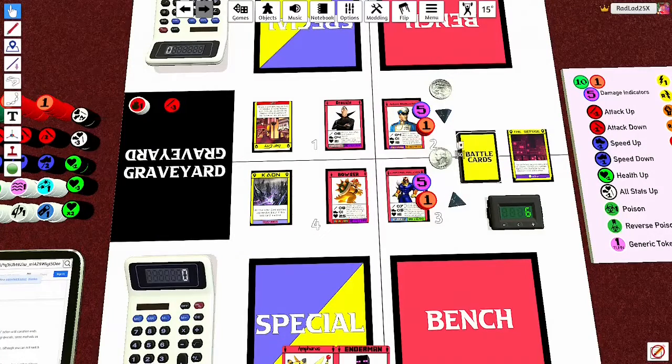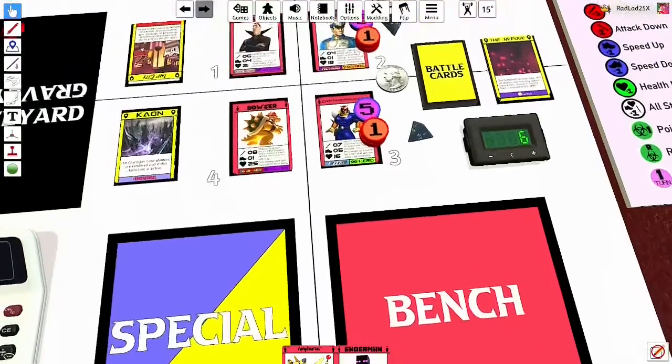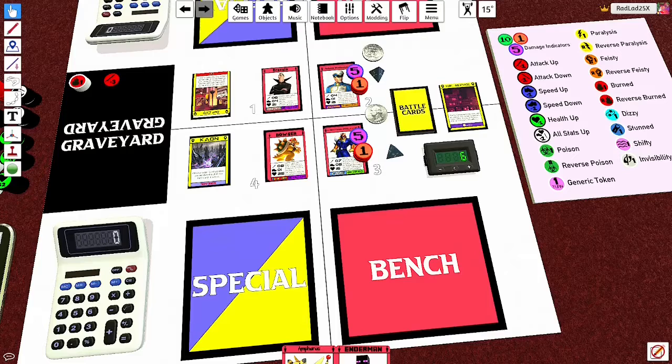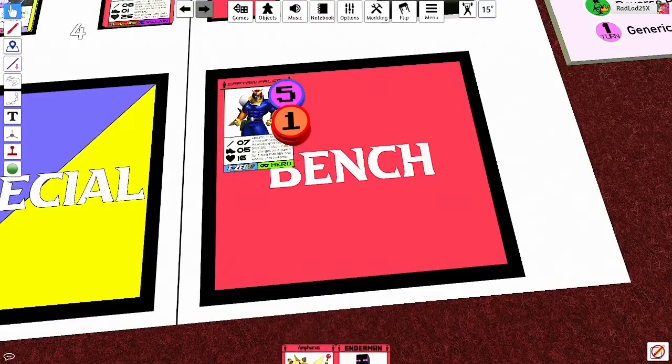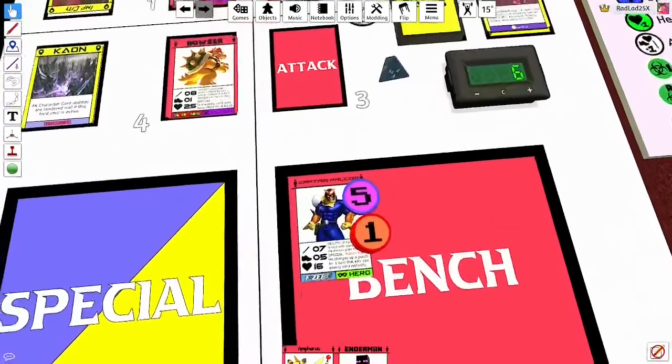Now that we've gone over all the basic actions, we also have one more thing — swapping characters. This is the last thing you can do during your turn. Say Falcon's looking pretty bad right now — you spend Falcon's turn swapping out a character. You're going to want to grab everything including the damage tokens and any status effect tokens, because the status effects still carry on even after they're in the bench. That's what the bench is for — you don't want to put the card back in your deck because the tokens won't be there.